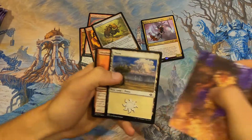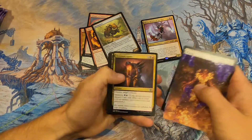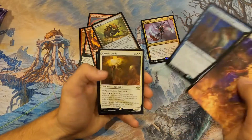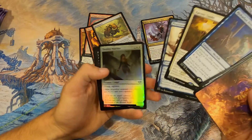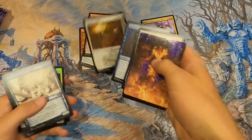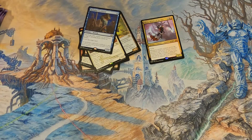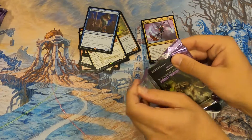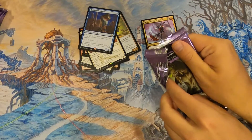Grist the Hunger Tide — I love this planeswalker, nice! Altar of the Goyf, Lucid Dreams, Sháile, Dockhand, Karmic Guide. Karmic Guide is good — Dragon's Rage Channeler and Phantasm Dreadmaw — nice. Karmic Guide is maybe eight to ten bucks, which is low for Modern Horizons 2.